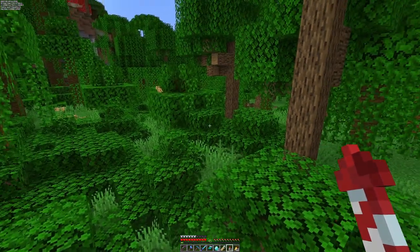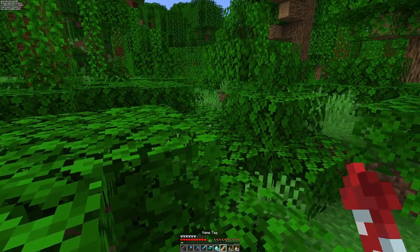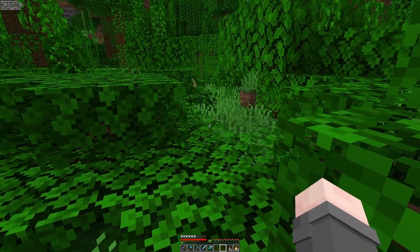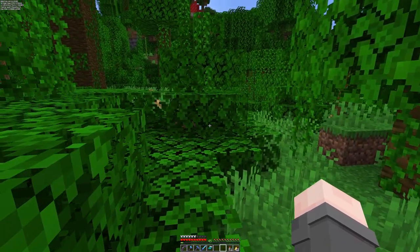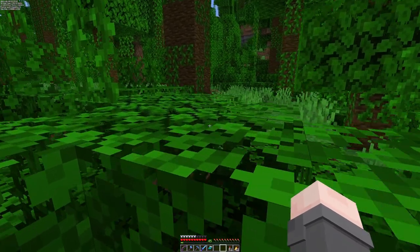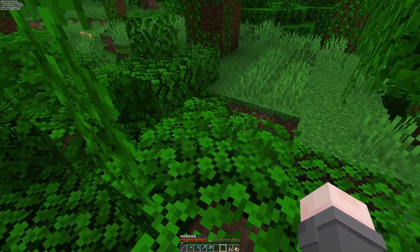Oh how cool is that? A baby ocelot! You don't see the baby versions of things out in the wild very much. Maybe if we sneak up on it we can grab it - I know grabbing things is not a Minecraft mechanic. Sneaky sneak, come on. I think it went down anyway.